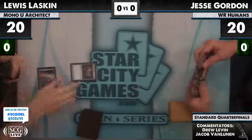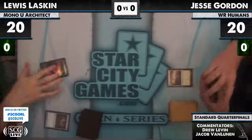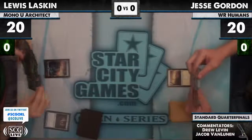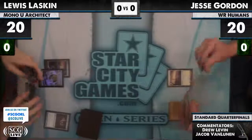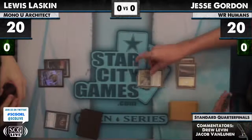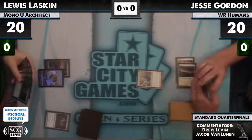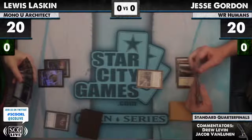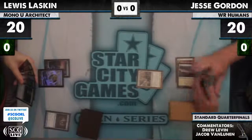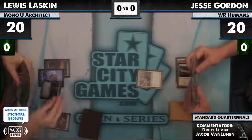Doesn't have a one-drop, and Thalia on the draw when you have Sword of War and Peace is probably not where you want to be. He actually drew Clifftop Retreat, which is a perfect draw. Champion into Clifftop Retreat. Draw is another sword. Another sword, not necessarily the best, but it could be quite good. The Thalia into Sword draw can do pretty well against some of Lou's draws that don't involve Vapor Snag. But you can't curve Thalia into Sword, which is the problem. Thalia into Silverblade — decent, not great, but not terrible.